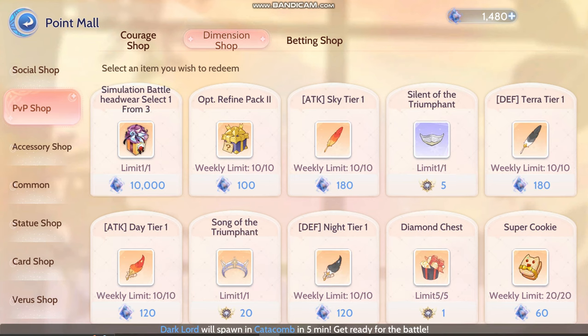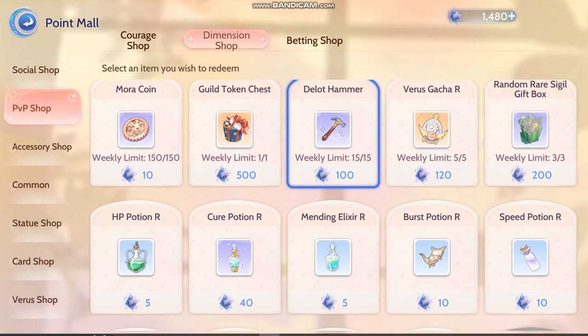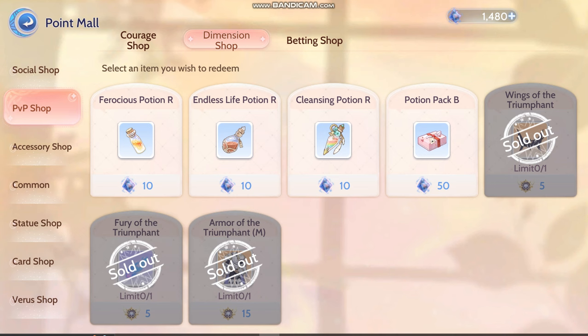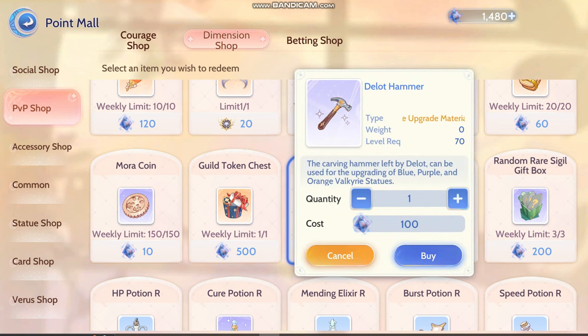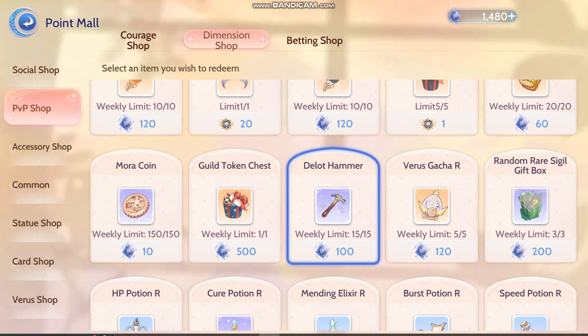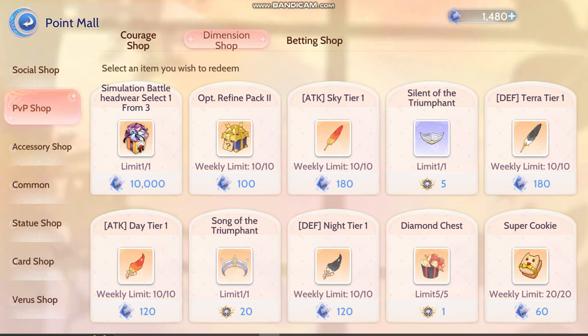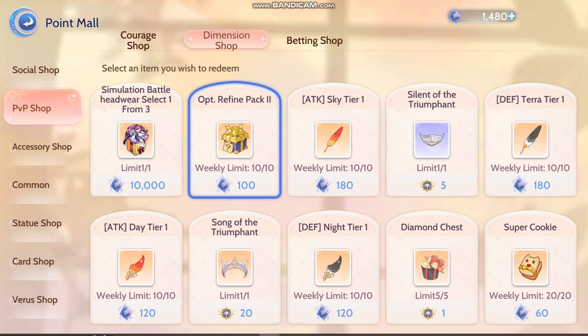For this Dimension Shop, I always get this — Delt Hammer. I haven't bought anything this week. This one I already bought from the previous store cup but haven't bought anything this week. Once this reaches 1,500 I'm gonna buy out all this Delt Hammer. I don't think Refine Optional Pack is that necessary to buy, unless you're F2P — then you should maybe consider buying it. But it's still a gacha thing.